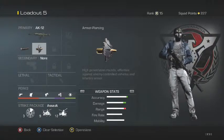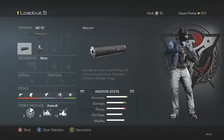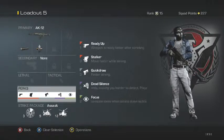The foregrip feels weird to me so I took it out, but you can use either a suppressor or muzzle brake — either one works, but you'll need a second attachment. Those are what I recommend for you guys. We also have ready up, stalker, and quick draw on the class.